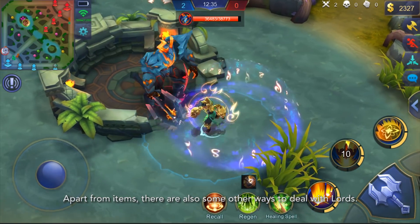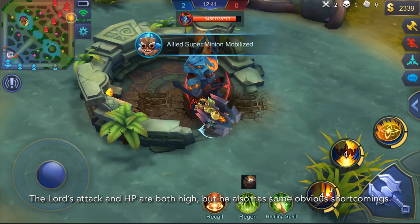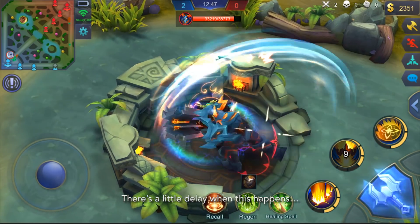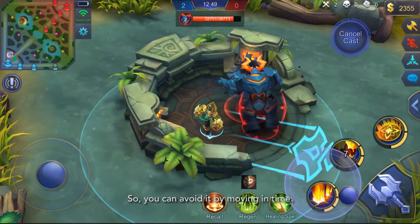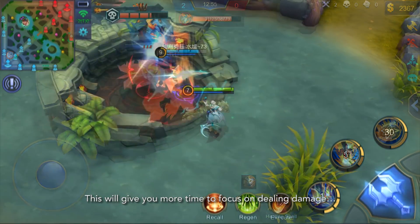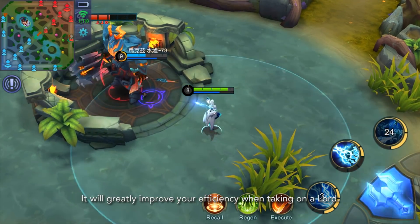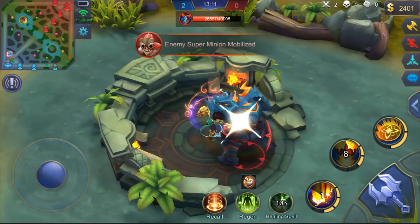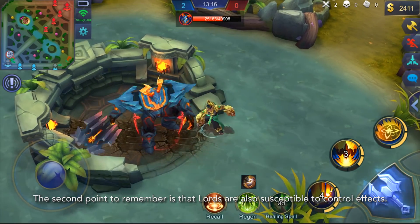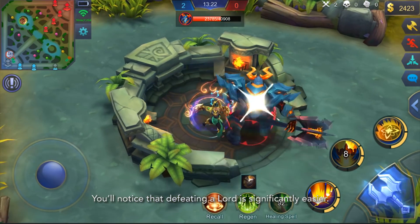Apart from items, there are also other ways to deal with Lorde. Lorde's attack and HP are both high, but he has some obvious shortcomings. Every 6 seconds, he fires projectiles around you. There's a little delay when this happens, so you can avoid it by moving in time — dodge the projectiles and avoid taking massive damage. This gives you more time to focus on dealing damage and is a crucial strategy against Lorde. Lorde can also be crowd controlled, so if your team has a lot of control skills available, defeating Lorde is significantly easier.